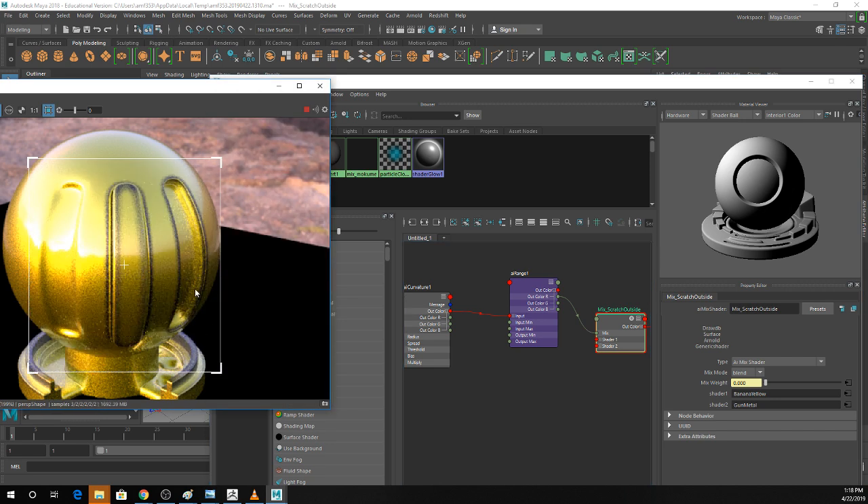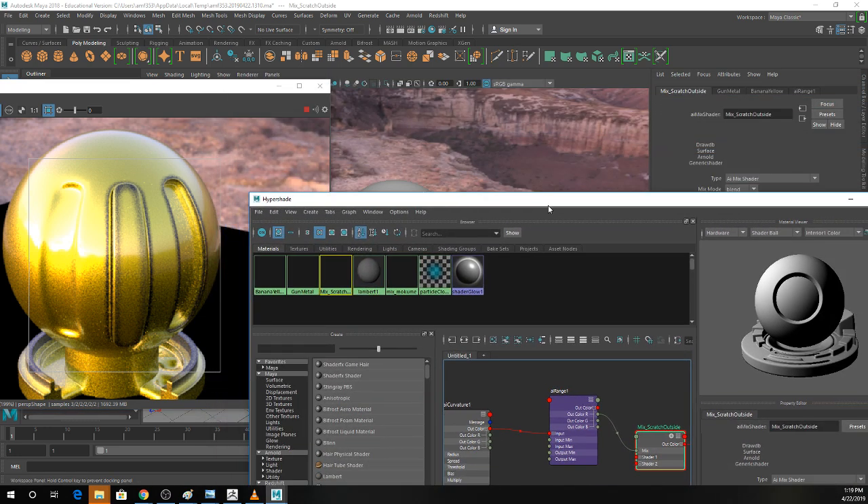Now I have kind of worn edges on this weird little shader ball. It's really obvious on 90-degree corners and a little bit obvious in areas of deep holes. That's usually how to add wear around the edges.